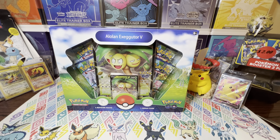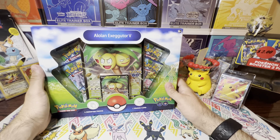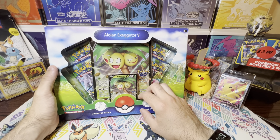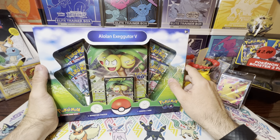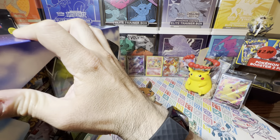Welcome back to the channel, everyone, and thank you again, as always, for joining me and my lucky charm, Chunkachew. Today's video, we're going to be opening the Alolan Executor V box, and I'm really excited about this. Hopefully we can get more chances at collecting the Mewtwos for this set, because that's what I'm really looking forward to. So let's go ahead and jump on into this.